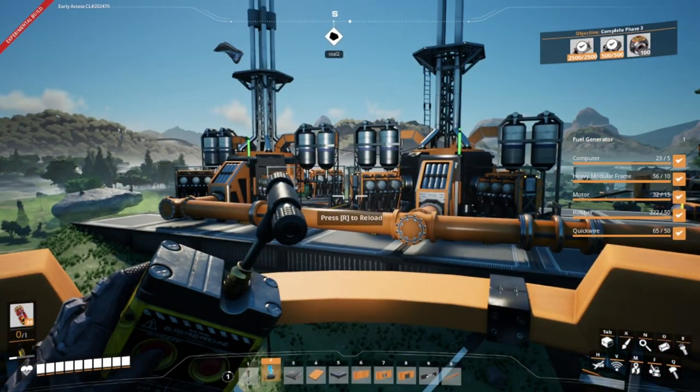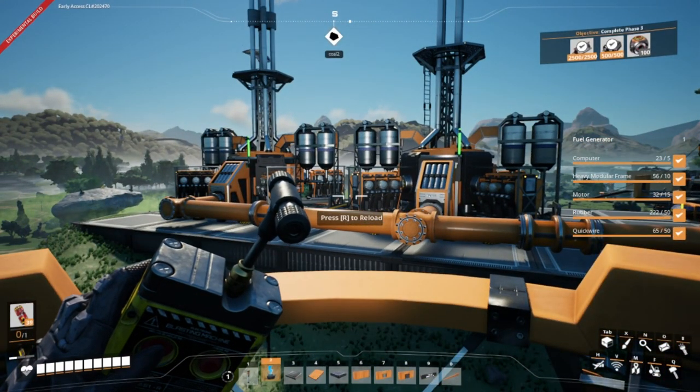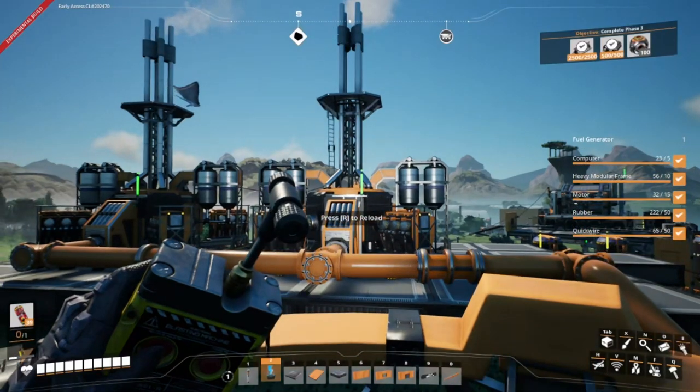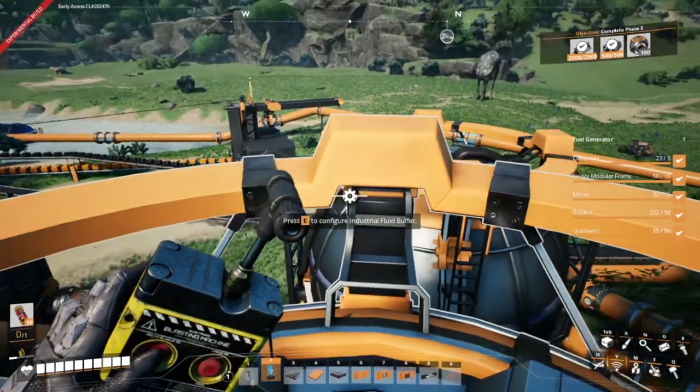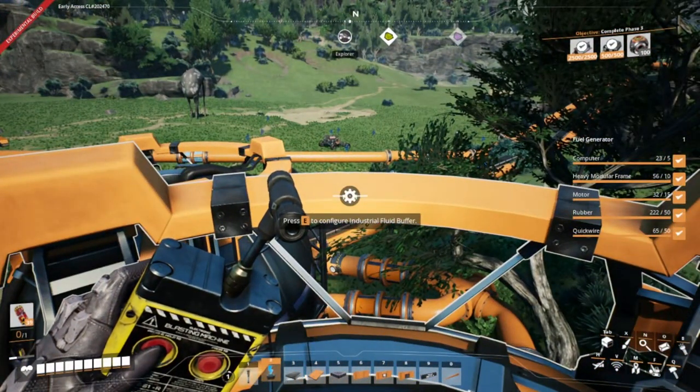So yeah, that's probably what we're gonna do between this episode and next episode — we're gonna expand the fuel power area to get some more power. As of right now that's where it's pulling right off of these two containers and the power line.